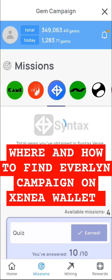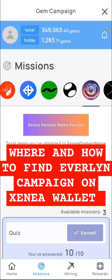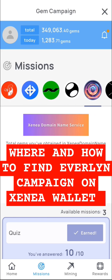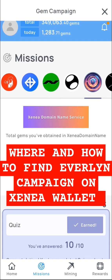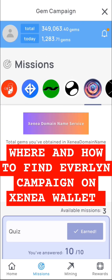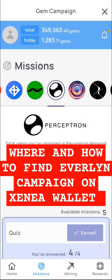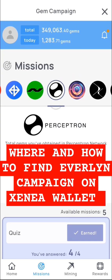This is how the Evelyn mission appeared back then — this is where it appeared. You were just left to be checking in, and by checking in you are earning gems. For example, if you look at this one right here, you will see that this Perceptron has been checking in and has earned about seventeen thousand nine hundred and one gems.